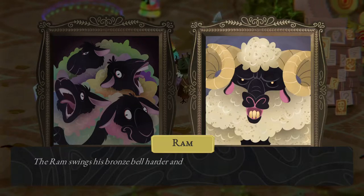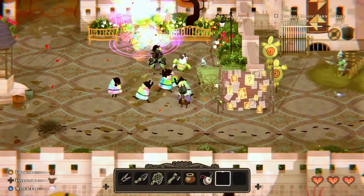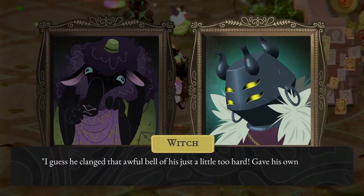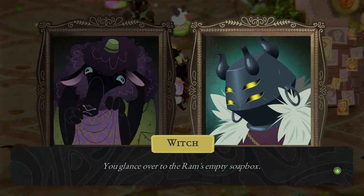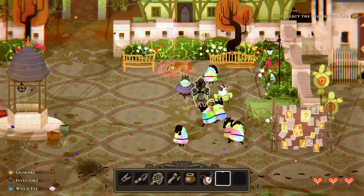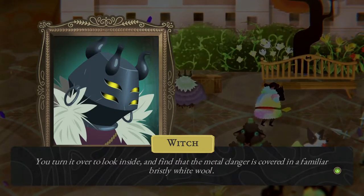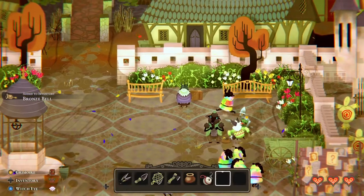And the ram is angry — swinging his bronze bell harder and harder, desperately trying to be heard over the joyful celebrations of his flock. He flanged that awful bell just a little too hard, gave his own head a proper ringing until it couldn't take it anymore. You glance over to the ram's empty soapbox: a fitting end — a shepherd is nothing without his flock. You pick up the bell but not a sound emanates from it. Something is muffled. Inside, the metal clanger is covered in a familiar bristly white wool: the soul of the ram.